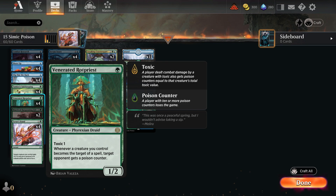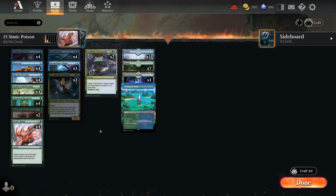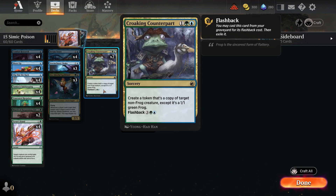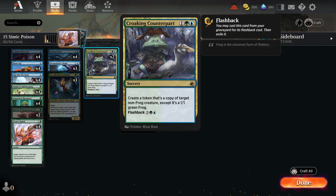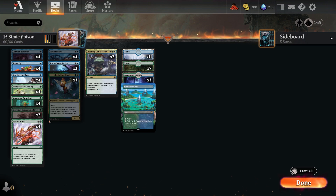Ivy reads: whenever a player casts a spell that targets only a single creature other than Ivy, you may copy that spell. So when you're targeting the Rot Priest to give someone a poison counter, you get to do it twice — it's pretty broken. This deck is very good. It also runs Croaking Counterpart, which creates a token as a copy of target non-frog. You can't copy Ivy, but you can get more Venerated Rot Priests since it's not legendary, with flashback as well.